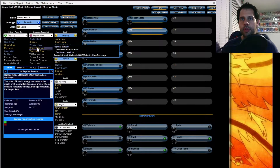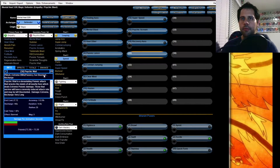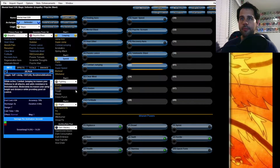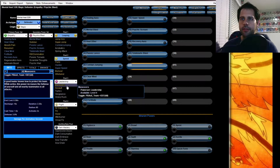Next we'll go with Super Speed for your travel power. Let's go with Psychic Scream — it's an okay cone, not amazing but it's something. Then Recovery Aura — obviously you want that. Telekinetic Blast is going to be one of your good attacks, it's a one-second cast time. And let's start with the Leadership powers — Maneuvers.